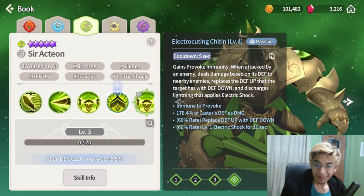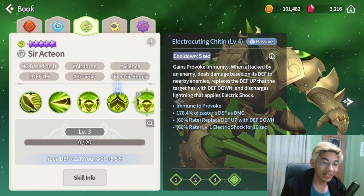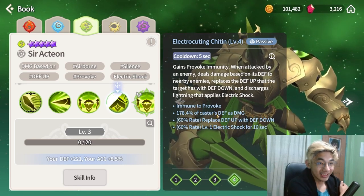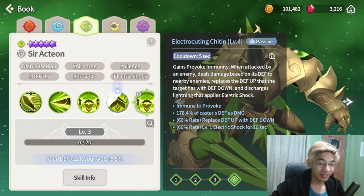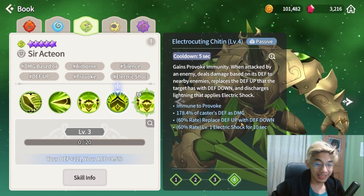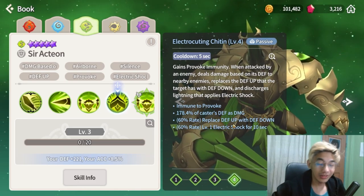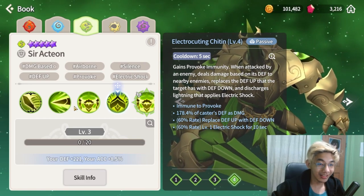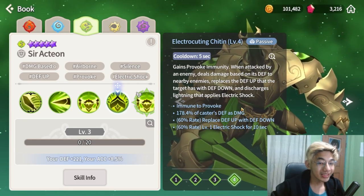The passive is a reflect damage passive — whenever this guy gets attacked, he reflects damage back to your enemy. So giving him a lot of defense is actually going to deal a lot of damage over time to your enemies, especially when you keep the provokes up. There's also a 60 percent rate of replacing def up with def down, making him a very good counter to Tayor and Ariel, plus a 60 percent rate of applying electric shock. That's where the electric shock for skill 1 comes from — the passive — so you want enemies focusing him all the time.